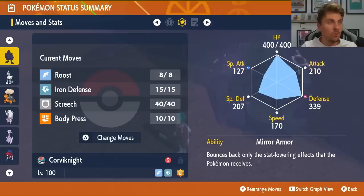It is level 100, and the moveset is Roost, Iron Defense, Screech, and Body Press. It is one of the few Pokemon in the game where you're able to have that combination of Screech, Iron Defense, and Body Press without having weaknesses to grass or ground-type attacks that are likely to come from this Rillaboom.